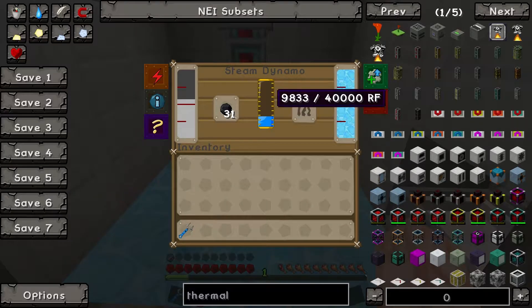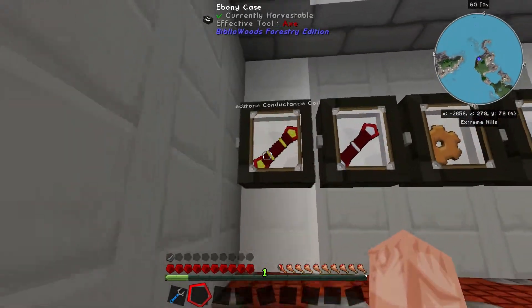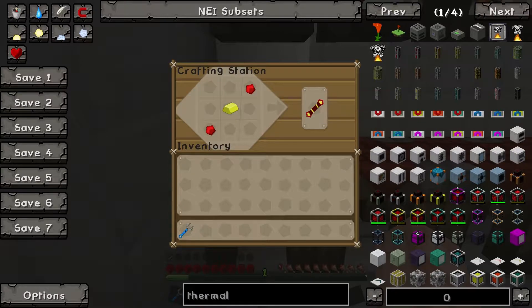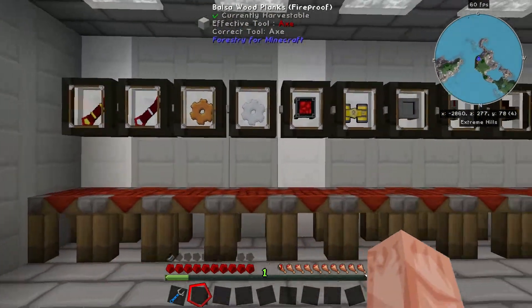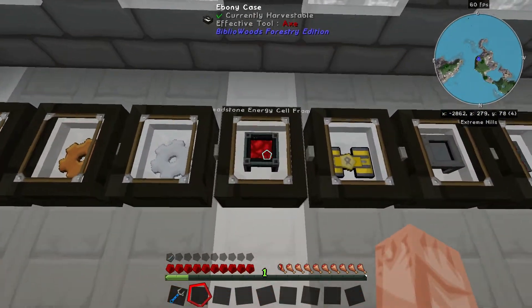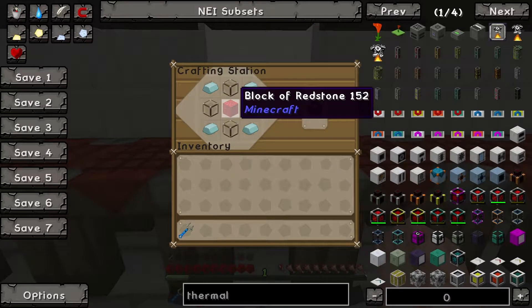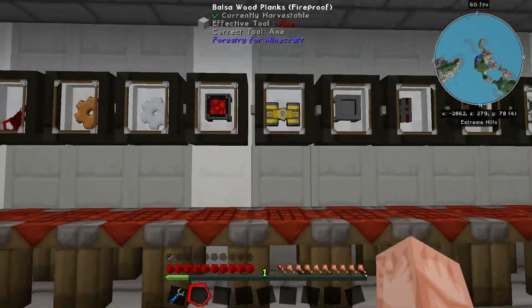There's another step which starts with making a Redstone Conductance Coil: two redstone and an electrum ingot — we'll talk about electrum later. Then you get the Redstone Energy Cell Frame: a block of redstone, four lead ingots, and four glass.